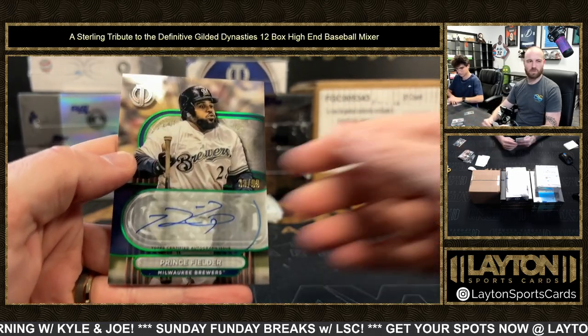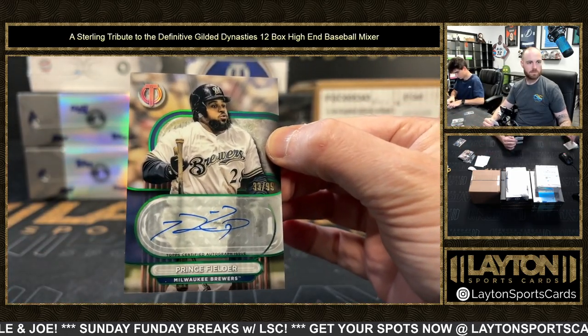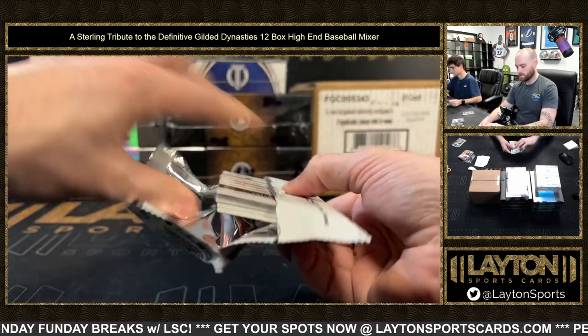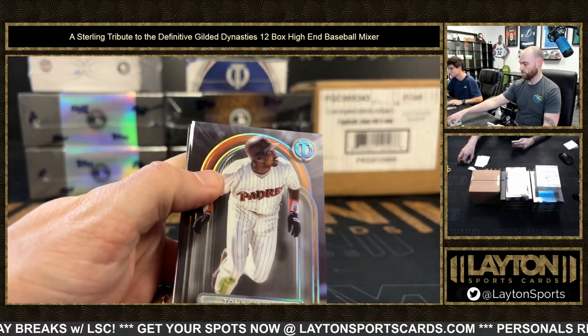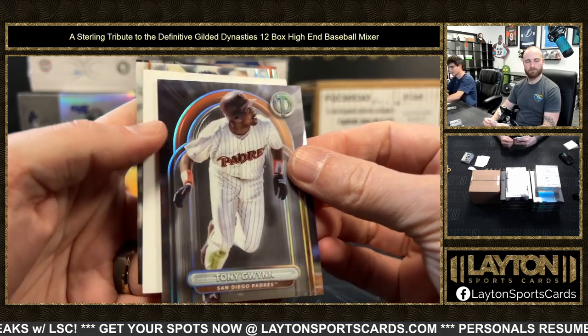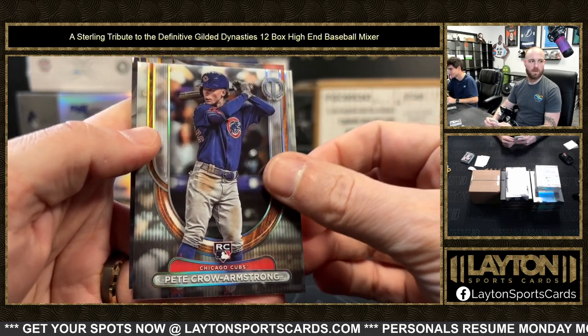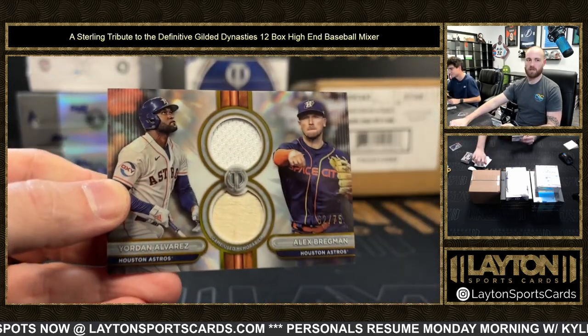A green Prince Fielder auto to 99, Brewers. Nice, Prince. Raspberry Beret right there - you know who Prince is? Purple Rain, yeah that's the one. Rico Armstrong rookie for the Cubs. And a dual relic for the Astros at 75 - Jordan and Bregman.